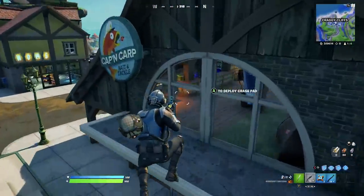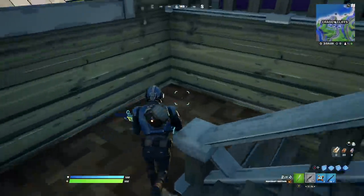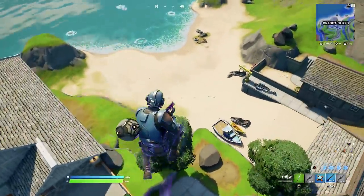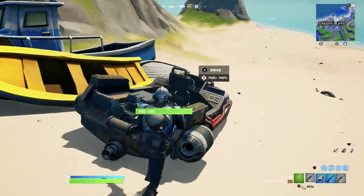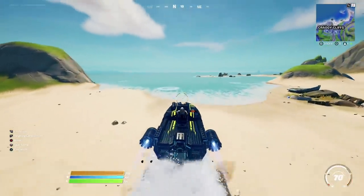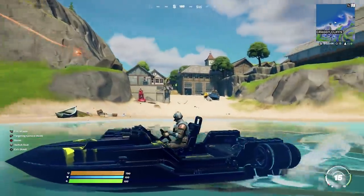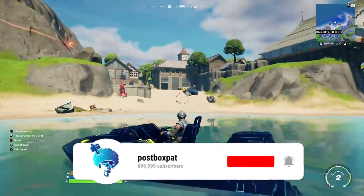It'd be nice if they added the Rocket League ball into a crate. Let's head over to the boats and see what the wrap looks like on a vehicle. It's kind of a cool wrap — not my favourite, but it's free if you spend 15 minutes on Rocket League doing the challenges. On the boat you can see the yellow and kind of metallic black mixture with a nice shine. It looks better on the weapons than on the boat, to be honest — I might use it as my weapon wrap for a little bit.